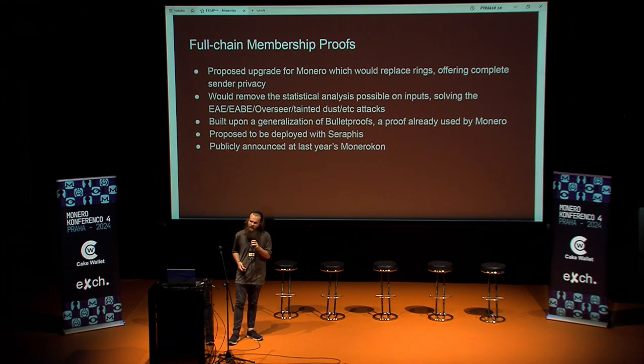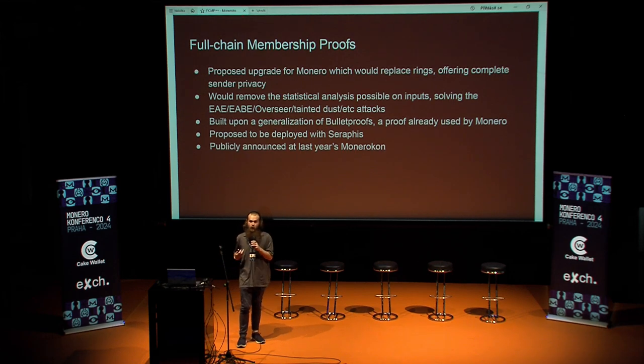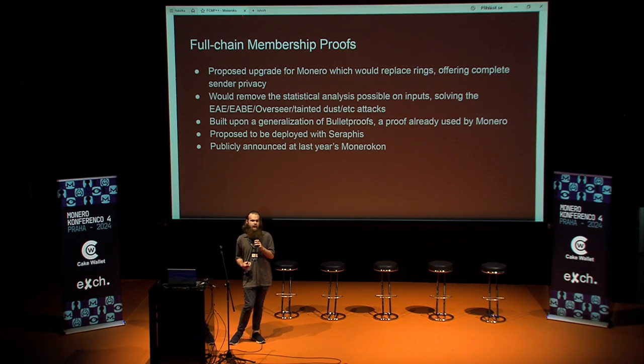So Fullchain Membership Proofs — it was a proposed upgrade for Monero which would replace rings, and with that it would remove basically all of the issues with rings. These have been discussed over the years. It's roughly referred to as the EAE attack within the Monero ecosystem. There's also the EABE attack. In the Zcash community it's also known as the Overseer attack, and then it's also generally referred to as Tainted Dust.